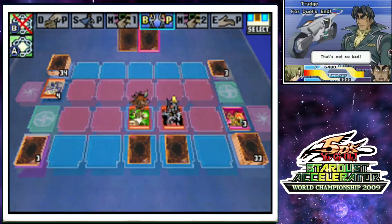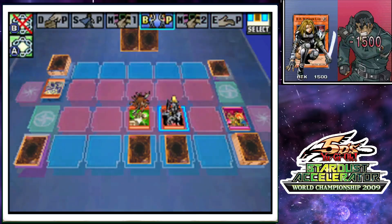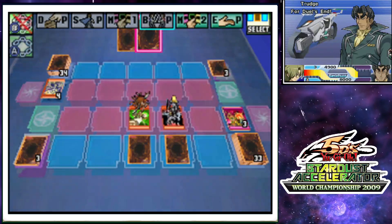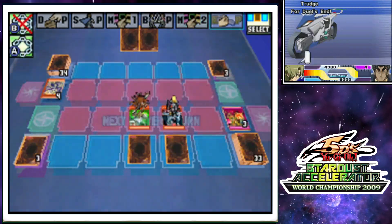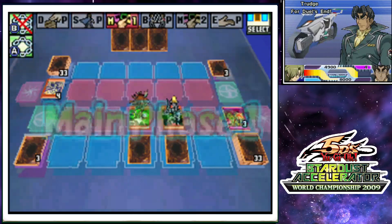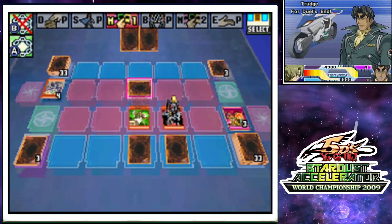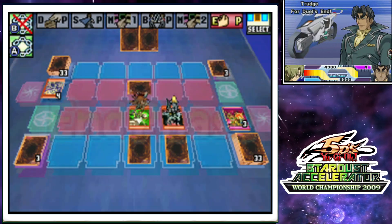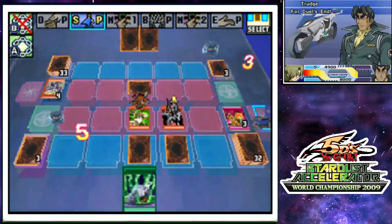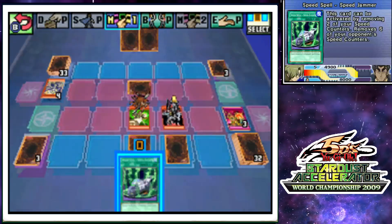At least we're slowing him down — he's going to be down to two speed counters on his turn. Some cards only need two to activate, like Tweester, though. So far so good. I got Trudge down. I'm up to four, he's down to two. Playing defensively as expected. No back row — kind of surprising. I draw a new speed spell. This card can be activated by removing two of your speed counters to remove six of your opponent's. This is just to really make your opponents suffer. Attack with DD Warrior Lady — that guy's pretty easy to kill.